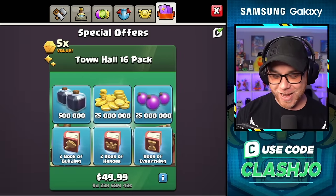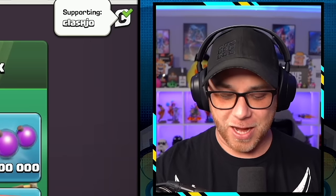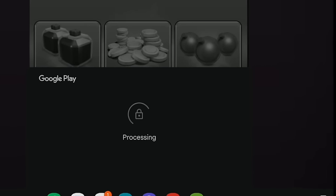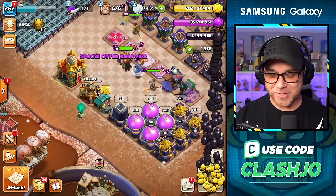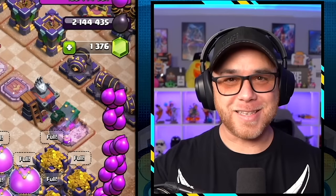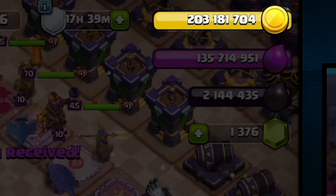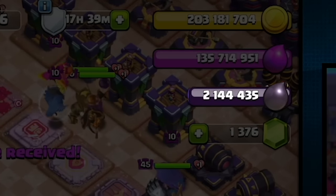$50. I don't even think I checked to see if Code Clash Joe was in there — thankfully it was, that would have been embarrassing. It just took a few minutes to populate. Look at the resources now: 203 million gold, 135 million elixir, and 2.1 million dark. What's next?